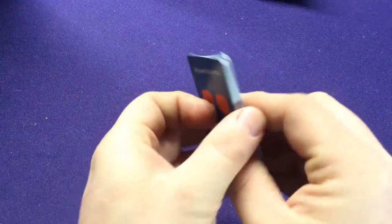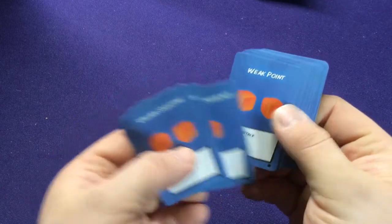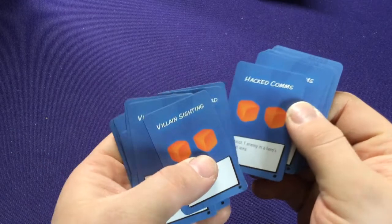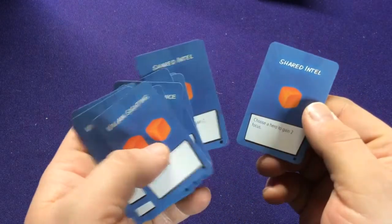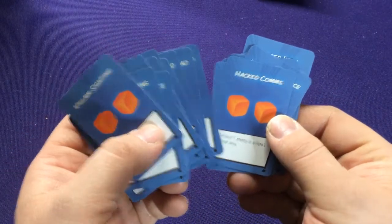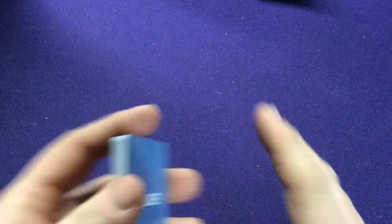We have our clue cards, which are the same as everything else if you've watched the other videos — villain sightings, trial of evidence, weak points, point of interest, courage and leads, hacked comms, local assistance, time to spare, shared intel. Basically they give you one or two dice and let you do things like solve, attack, heal damage, gain focus. They're the exact same ones in every other set, nothing different, so I don't want to spend too much time going through each one.